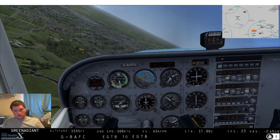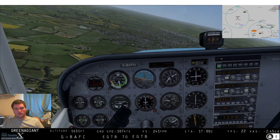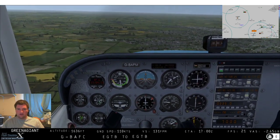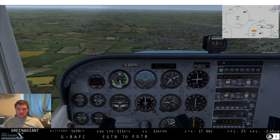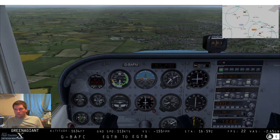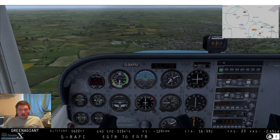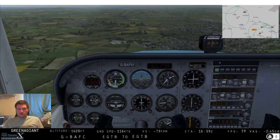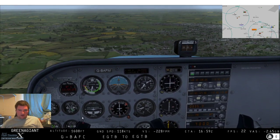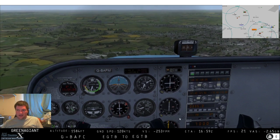Doing a nice coordinated turn. Turning towards it so the arrow is vertical on the ADF. Now we're flying straight towards Westcott. But as we saw from the wind, we're pointing the nose of the aircraft towards Westcott whereas where we're actually flying might not be quite the same because of the wind.